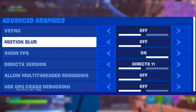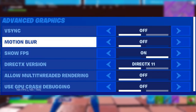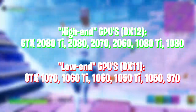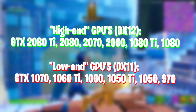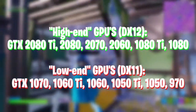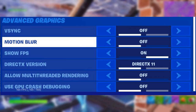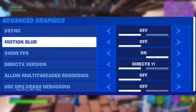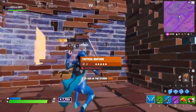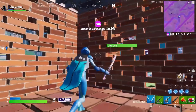Moving down to advanced graphics: VSync I have off — turn it off unless you're on a 60Hz monitor or below 100 FPS. Motion blur you want off. For DirectX version I have DirectX 11. If you're using a lower-end graphics card — basically anything below a 1080 Ti — use DirectX 11. If you have a 2060, 2070, 2080, or 1080, you can use DirectX 12. Multi-threaded rendering I have off because I use a 1050 Ti and it causes hitches and FPS drops. If you have a higher-end system on DirectX 12, turn it on.